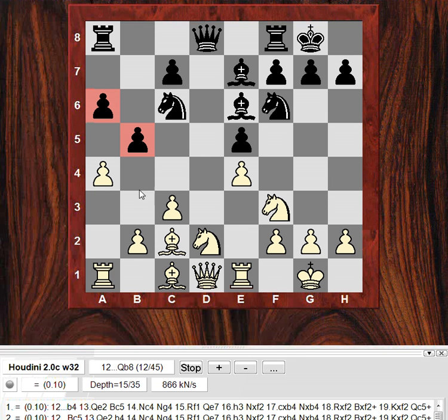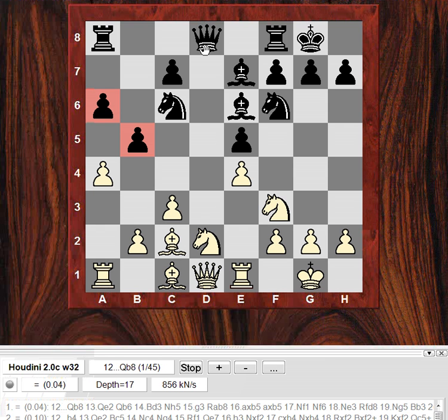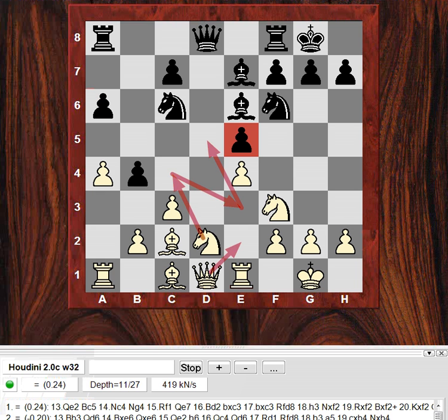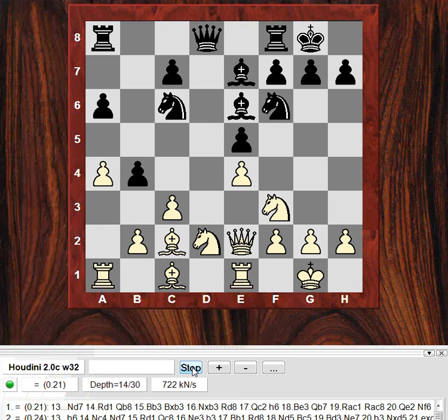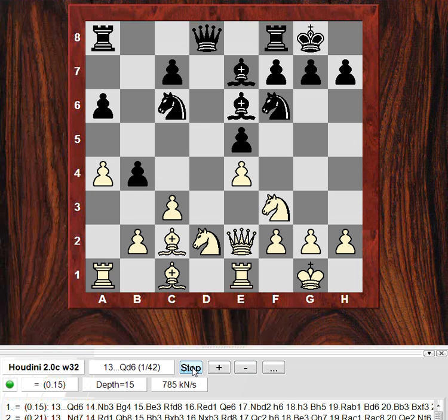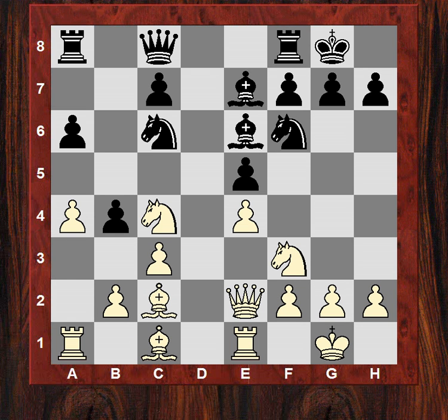Let's see what an engine thinks of this position after a4. b4 is actually the engine choice; Qb8 is an alternative. It seems okay from an engine point of view — b4 — so we see the move Qe2. White's got a small, tiny advantage maybe from this position. Qc8, Nc4 — this is the tempo gain. The knight can swing in to these two key squares with tempo.